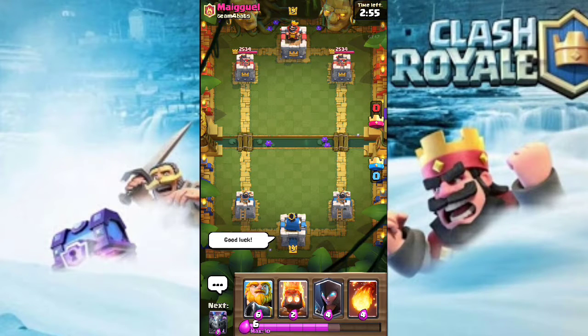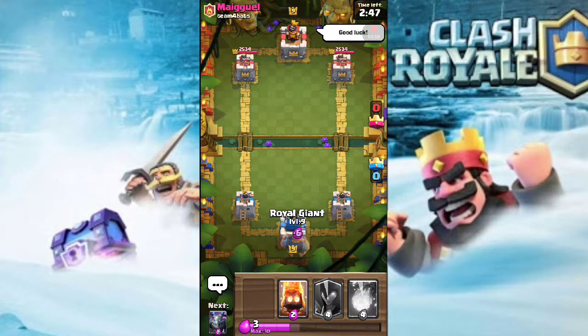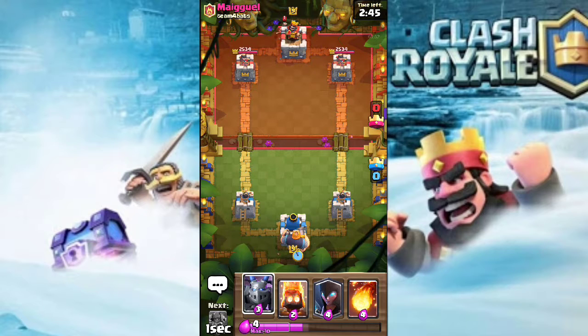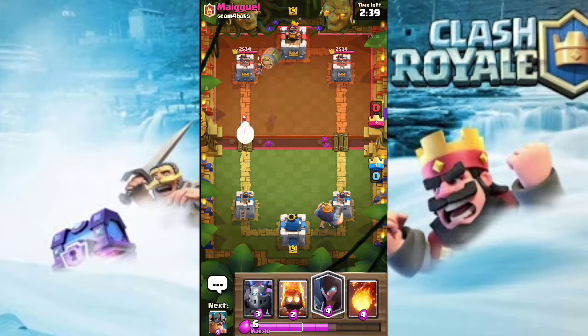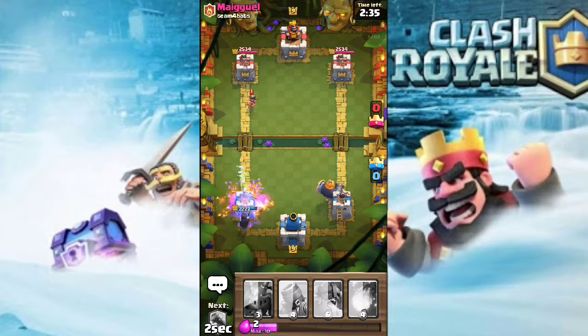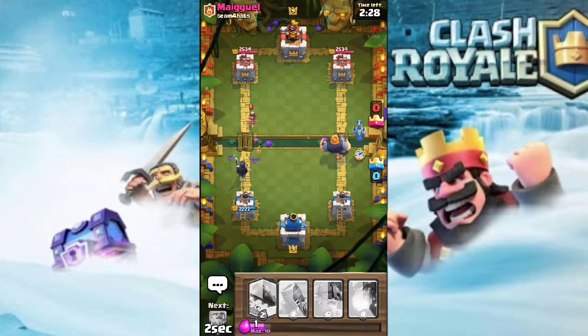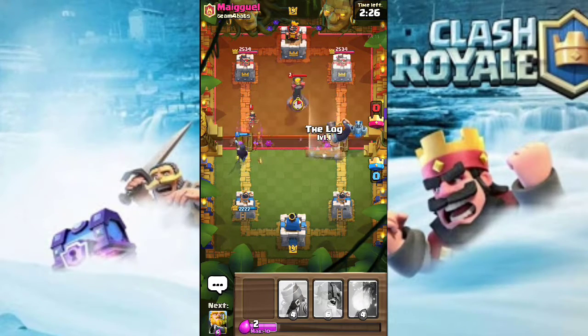Let's hop into another battle. We are facing a level 9 player — I'll give him a good luck. Let's drop our Royal Giant at the back. He drops a princess, so I'm seeing a log bait or zap bait deck. If you see a princess in a deck, it means he has the log bait. He also has the Inferno Tower of course.